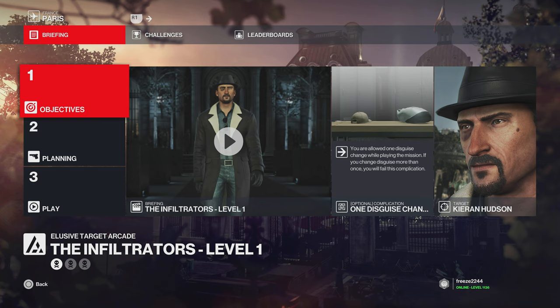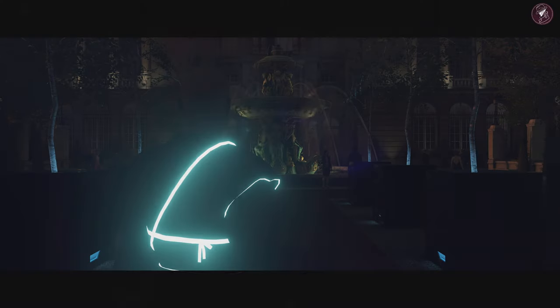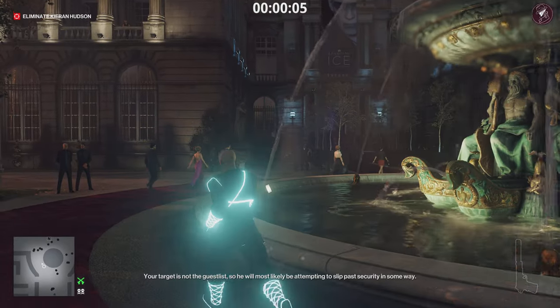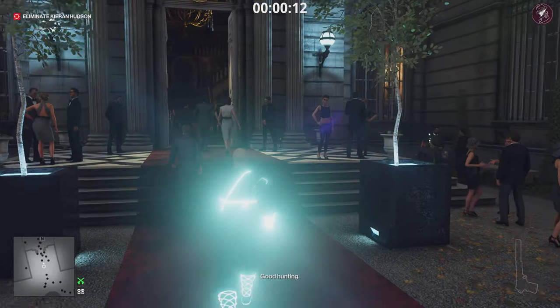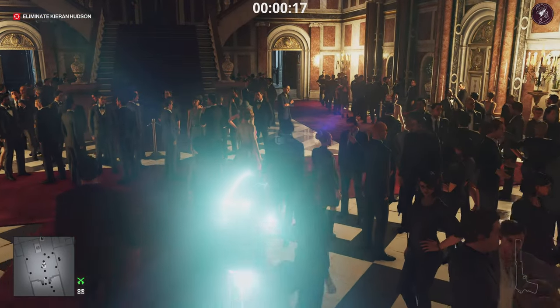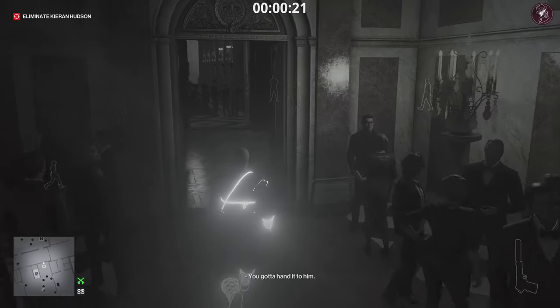For level one we have the Paparazzo, and the complication for this arcade contract is we're only allowed one disguise change. Because it's a default loadout it will be from the red carpet. I'm going to use the new ninja suit to show off how incredibly bad it is, especially in Paris. The bloom is so heavy they need to turn it down - it's probably heavily distracting in a video as it gets brighter and brighter.